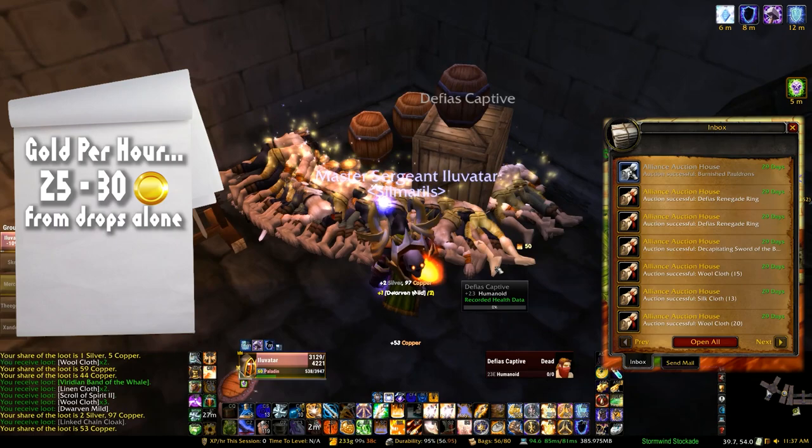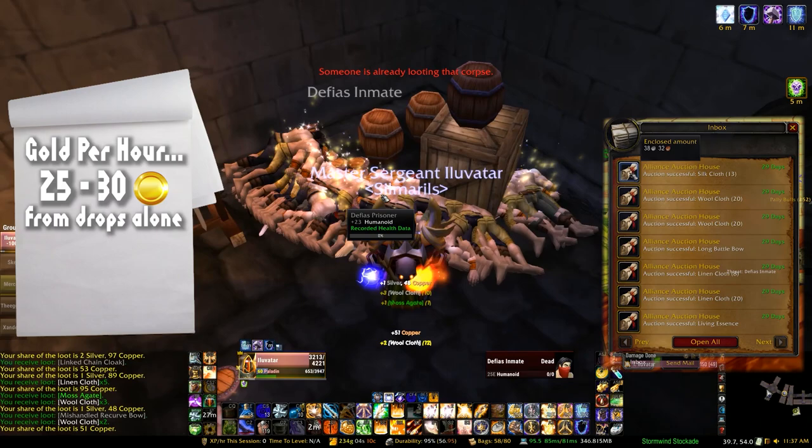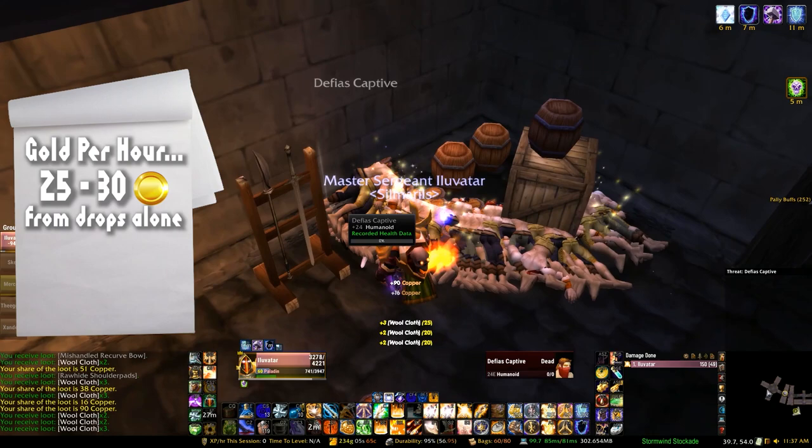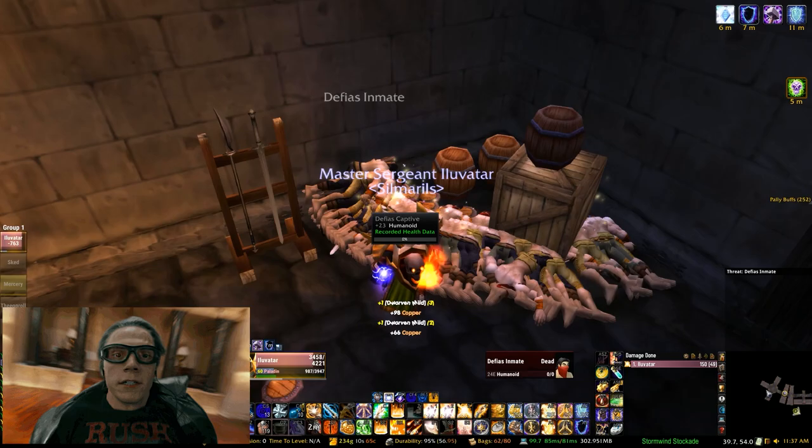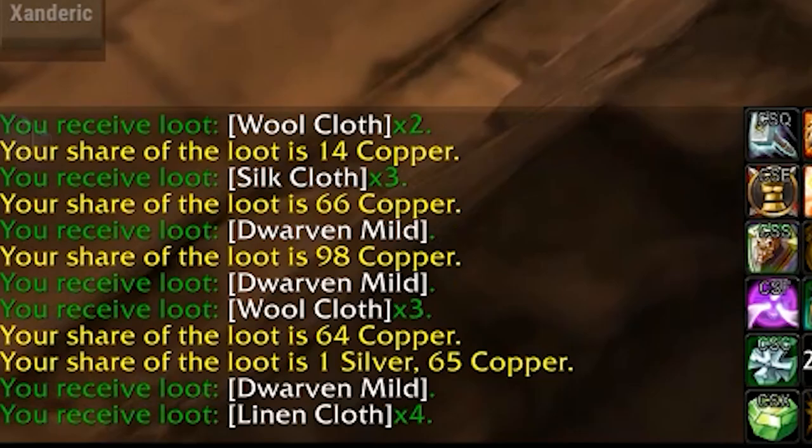I'm auctioning off all of the greens, blues, cloth, and sometimes mana pots and health potions — they go for a decent price, especially since level 19 twinks are more prevalent now. On top of that, if you're charging two gold per person per run, you make eight gold per run. Five runs in a lockout equals 40 gold, add that to the 25-30 gold from drops, and you've got 65 to 70 gold per hour. I did this run in about seven minutes exactly, but you could do it faster if you weren't looting. I like to take the loot because it adds up and helps pay for repairs.